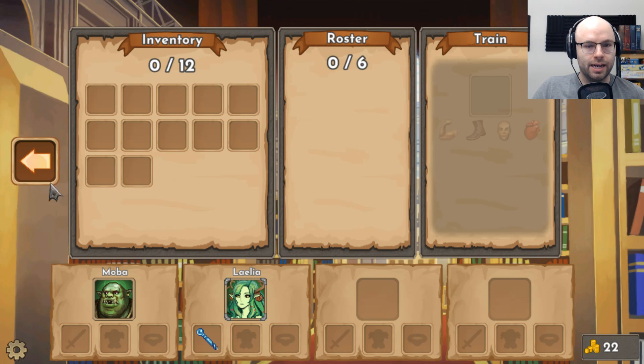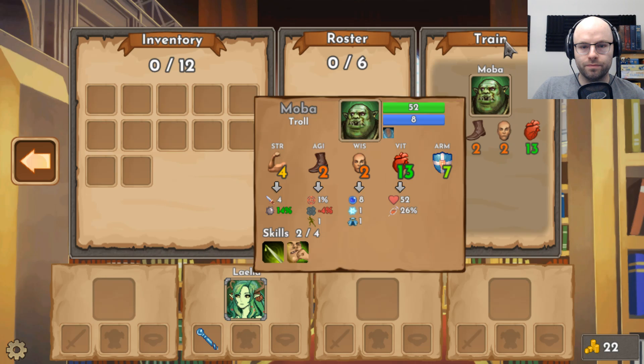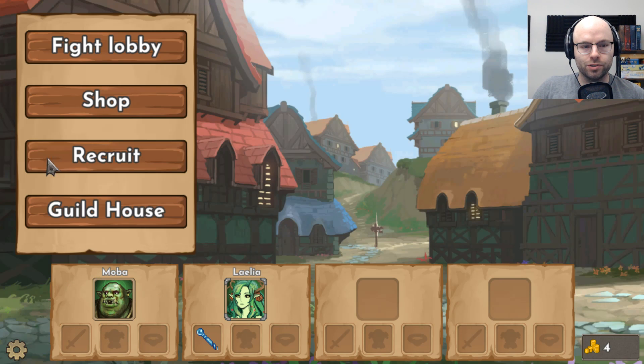What happens if you go to the guild house? You got nothing here. What if we put MOBA here — can we train him? Train his strength? I don't want it to take him out of a battle though. Are you still going to be able to function in the next battle? Oh yes, absolutely. So we made him a little stronger. All right. Fight.